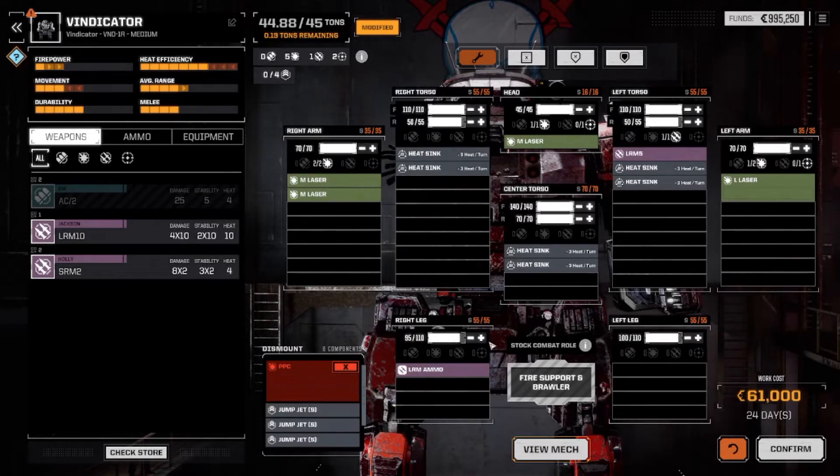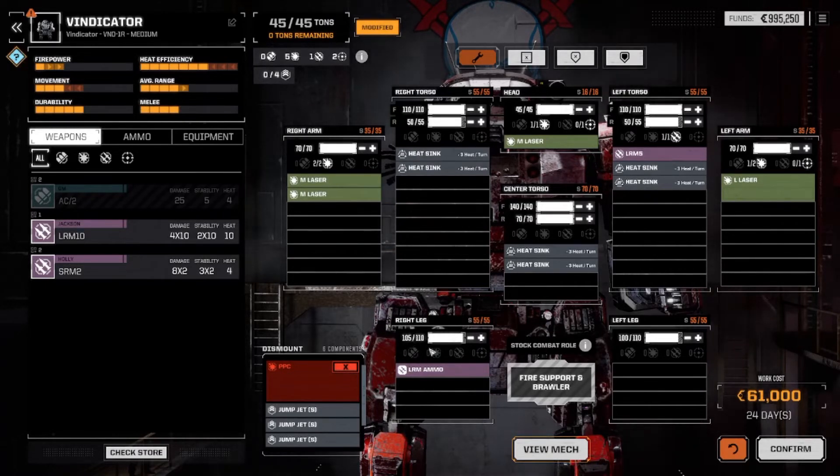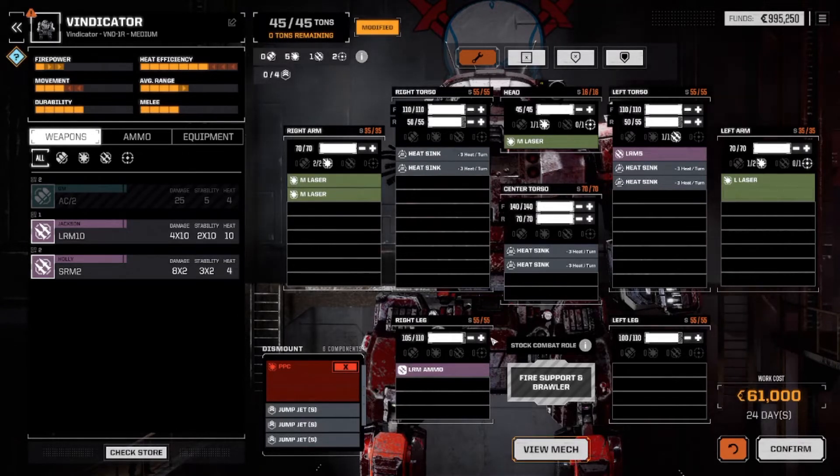If you get your legs up high enough, you'll be good. The number you're increasing is the armor. If you look at the top right where it says 'Right Leg S 55,' that S is the structure. So you have to get through 100 armor and then 55 structure in order to blow off that leg. You can also just take off one tick on the center torso backside.